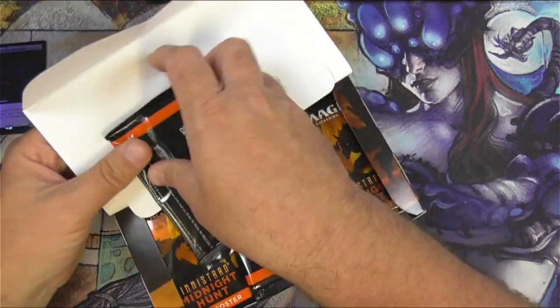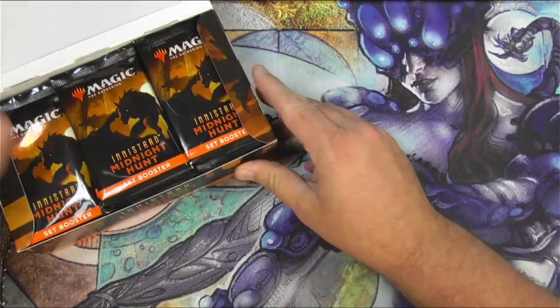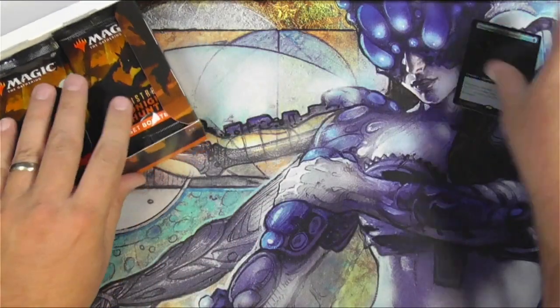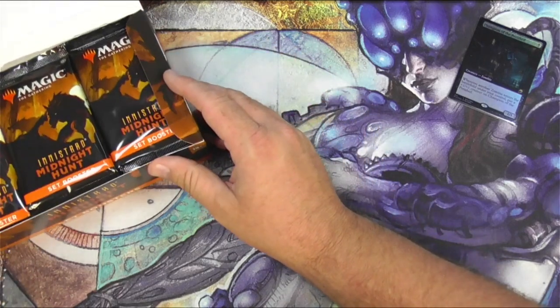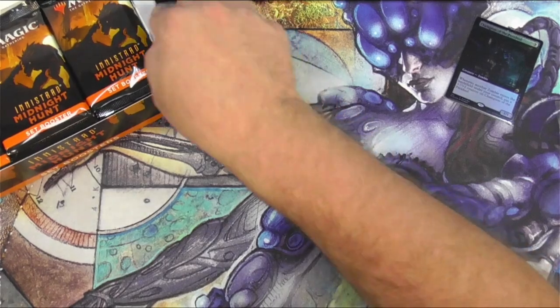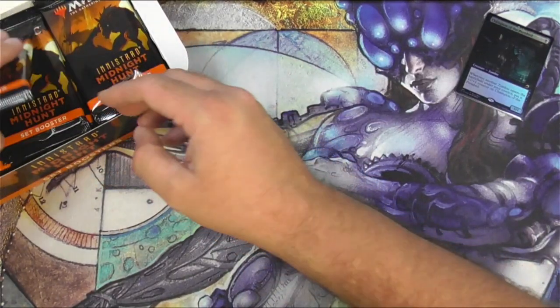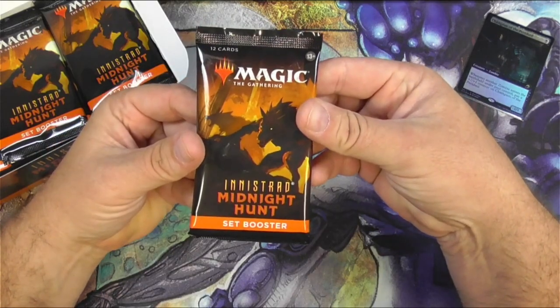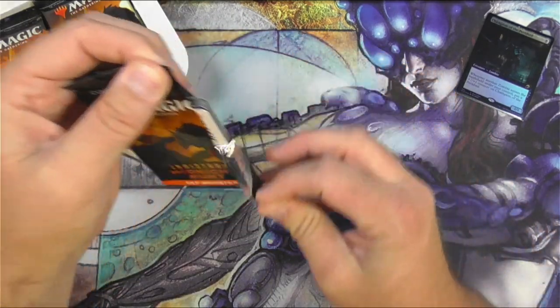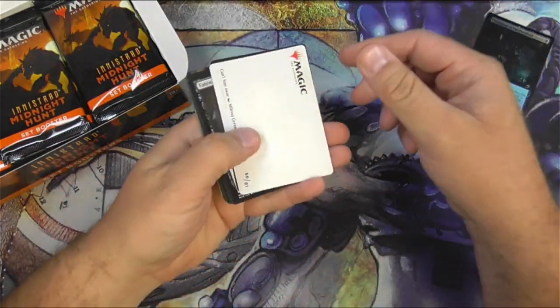So they changed the packaging on this, which is great from the standpoint of shippers and stores that want to have this on their shelves. No difference to me. Save space. There we go — Midnight Hunt set booster, pack opening on the side. Wow, that was buttery smooth. I always have trouble with those.